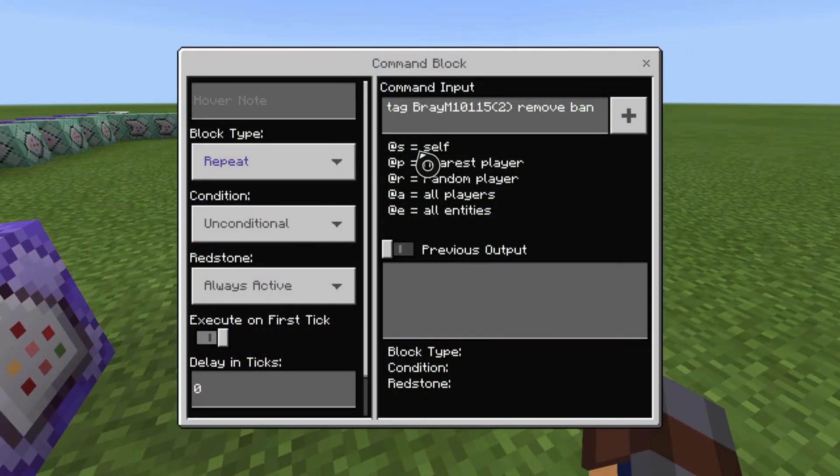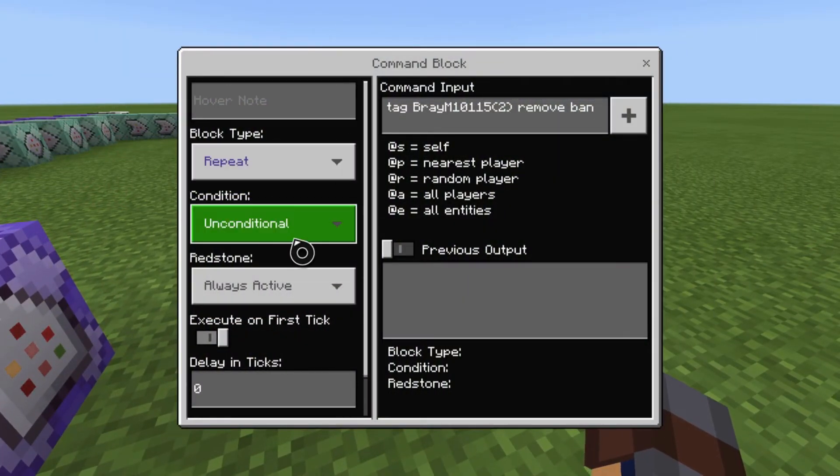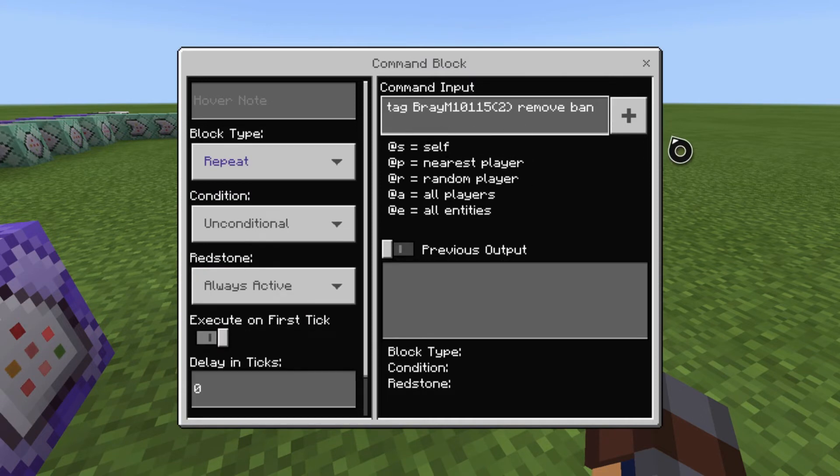And then this one is how you're gonna unban somebody. It's repeat, unconditional, always active, zero ticks — tag at their name, make sure it's 100% correct, and if they have spaces, put the quotes. And then it's remove ban, so you're removing their tag.